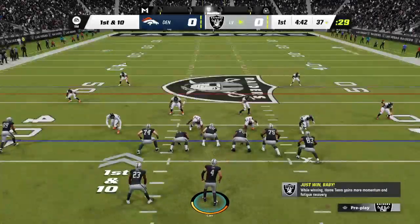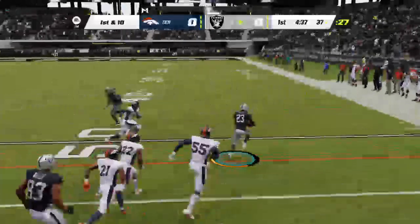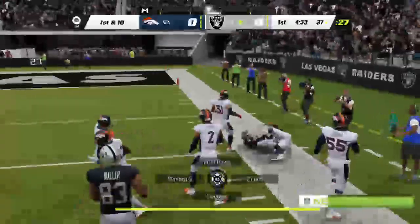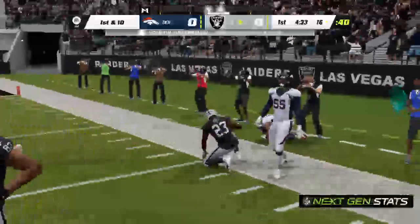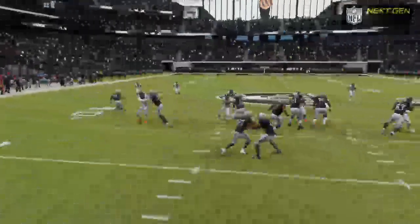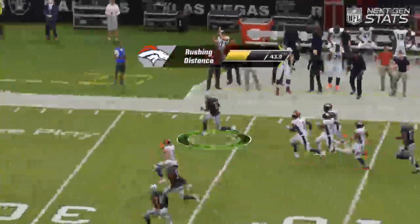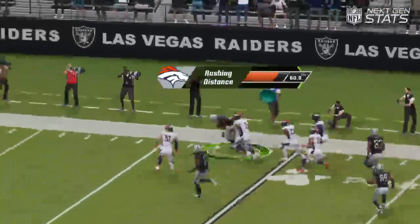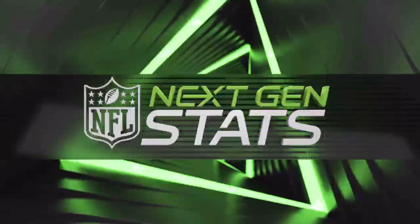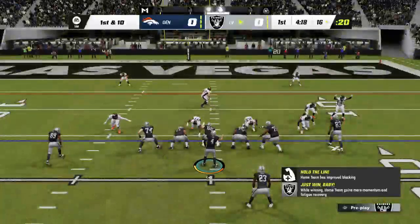Good starting field position as they come up first and ten at their own 37. He'll be forced out of bounds all the way down inside the 20 — a big play for Vegas, 47 yards. I don't know if it's overstating things to call it a thing of beauty, but in terms of football plays, that's as good as you're going to see. What made it so impressive was how he improvised along the way — sometimes on a big play you just take off in a straight line, but the artistry of that play looked a little bit like a Picasso.